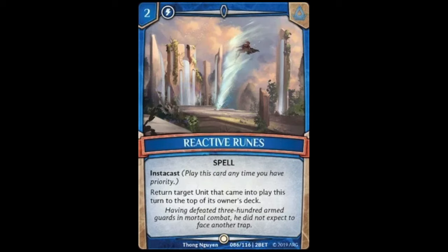Next up we have Reactive Ruins, a two cost spell with instacast that reads: return target unit that came into play this turn to the top of its owner's deck. I like this card — for just a cost of two it puts the card back on top of your opponent's deck and sets them back a turn. It's common, so I think this goes into most water decks.